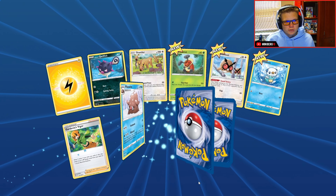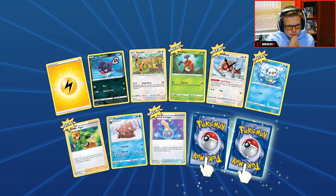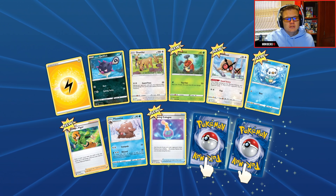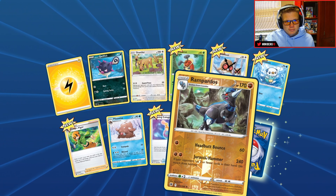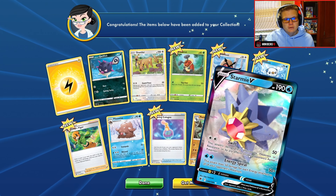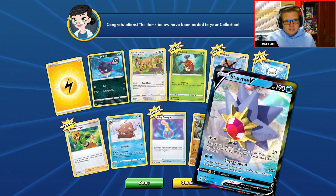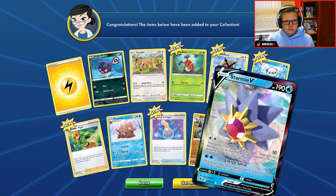Two packs left to finish off this video - please give me something good, I haven't gotten anything in today's video at all. First off with a reverse hollow Brambados. And now we need something really good here - please, come on, I beg you. And a Stormy V - so it's not really what I was looking for, but I can't really be unhappy with it since it is a V card.